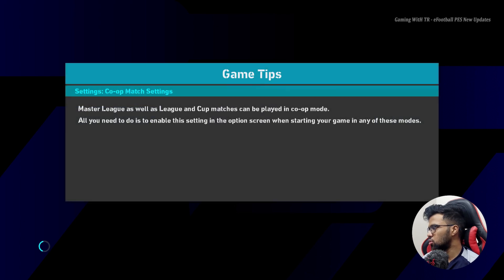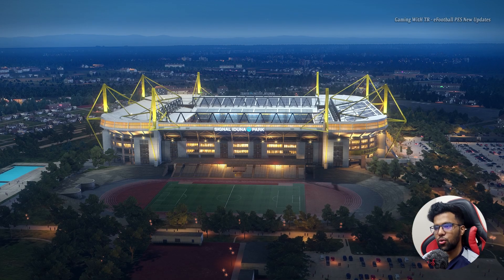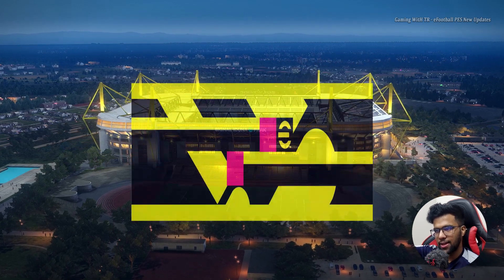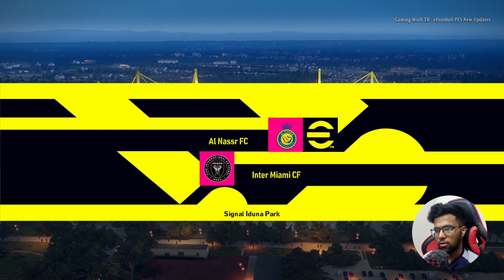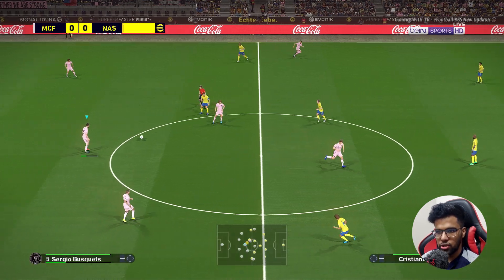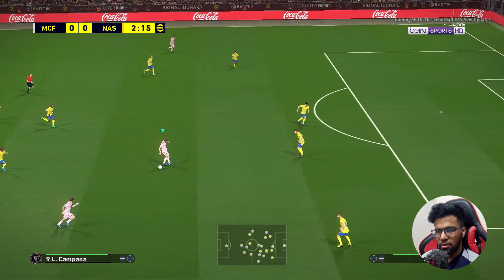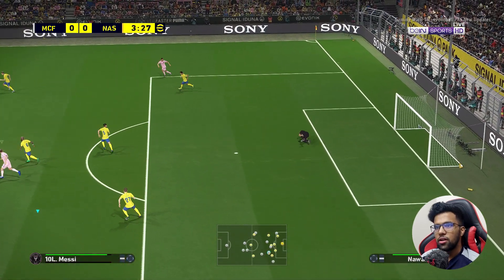I've already shown you some transfers, jerseys, balls, and stadiums. Now you will see the gameplay and the scoreboard. You can see this is the eFootball scoreboard — here is Messi and Ronaldo. This is a new pitch, pretty cool update. The jerseys are updated and here is Messi's shoe.